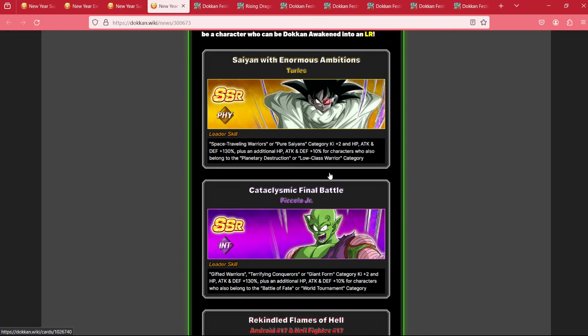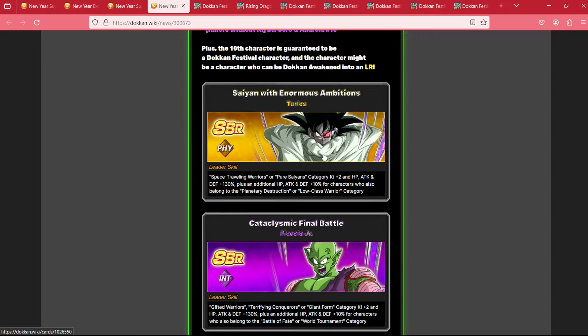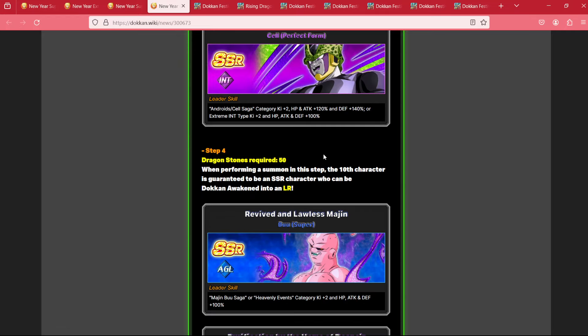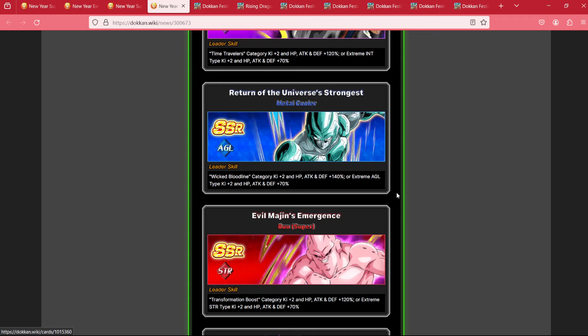After three rounds of summoning on this, it returns to a normal banner for regular 50 stones — nothing special, nothing guaranteed. Now, what's interesting is this: you will get red coins for summoning, however, you will not be able to use those red coins to exchange for any units on this banner, unfortunately.